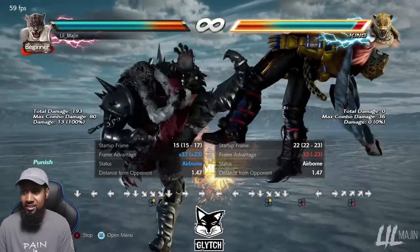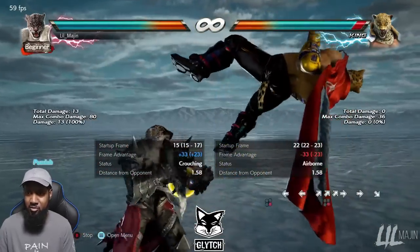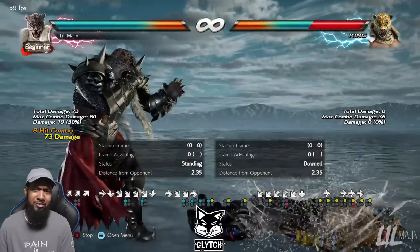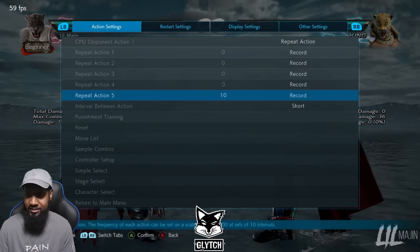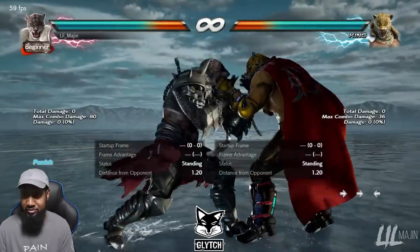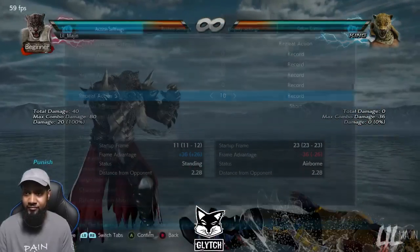Moving on to 15 frames — obviously he has a hopkick. The range got buffed in Season 4, but it's still not quite enough range. King's Marduk string has no pushback on block, so Armor King gets an easy hopkick — or a 73-damage clothesline, which is difficult but doable. For something like Atlas Hammer though, the hopkick isn't reliable. If you're any distance away, the hopkick will miss, and you'll have to use a dark upper to punish.